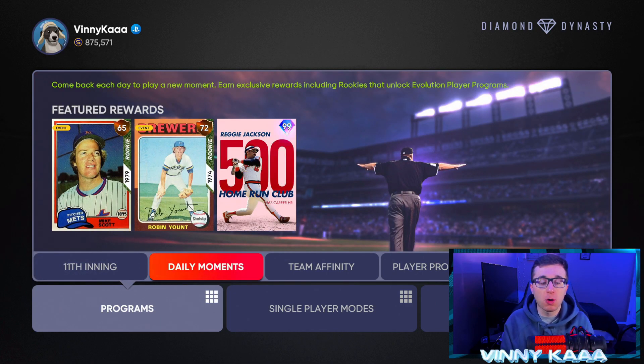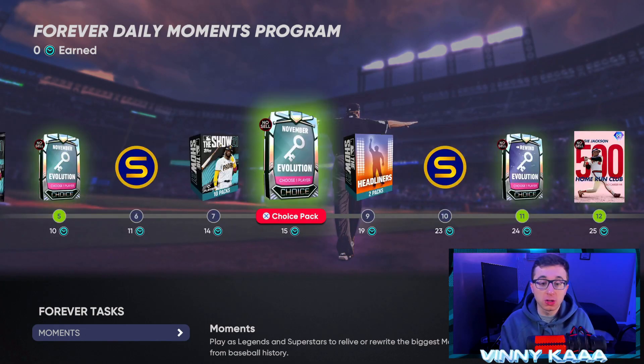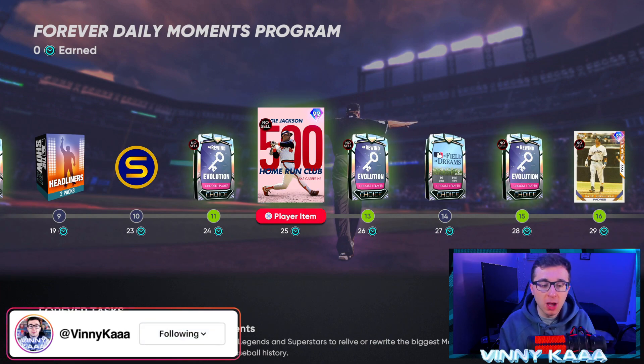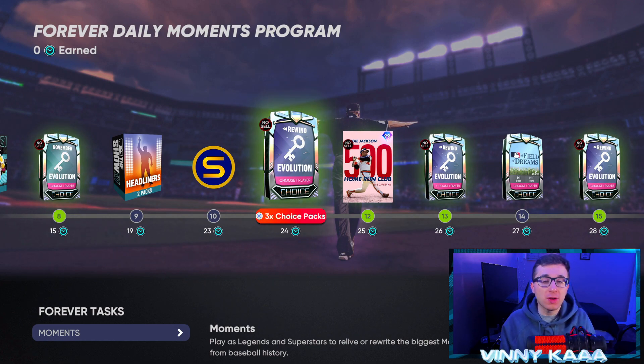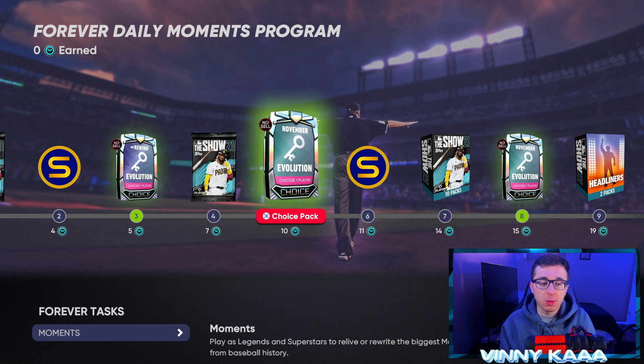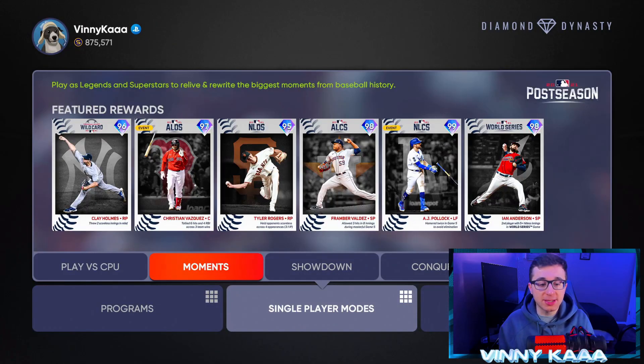The first thing you should be doing every day is your daily moments. In MLB The Show 22 we're going to have the April daily moment program — it's going to have around 30 days for April with a tier rankings list. At the end of the tier list you'll get a pretty solid card — in 21, Gary Sheffield was a 92 overall diamond from the daily moments program. You only have to do one daily moment every single day and you have a three-day span to complete them, earning packs and stubs along the way.